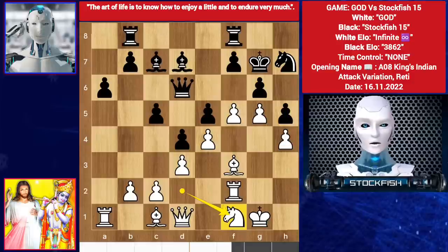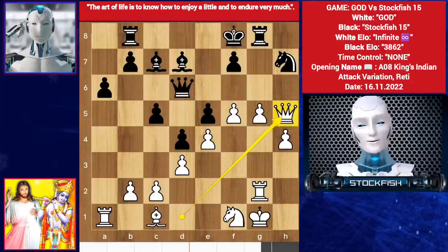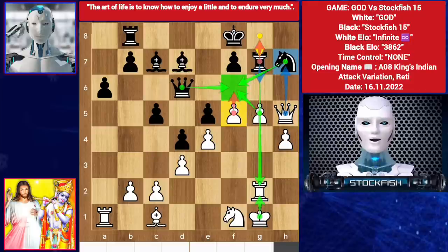Knight f1, creating some source of support. Bishop takes h5 — god sacrificed his bishop and Stockfish accepted it. Queen takes h5, targeting the knight. So rook here — if you think f6 is the best move, try to move the rook and you will get the knight. However f6 is not possible because of this: king takes g2, then queen takes pawn — position will be equal.